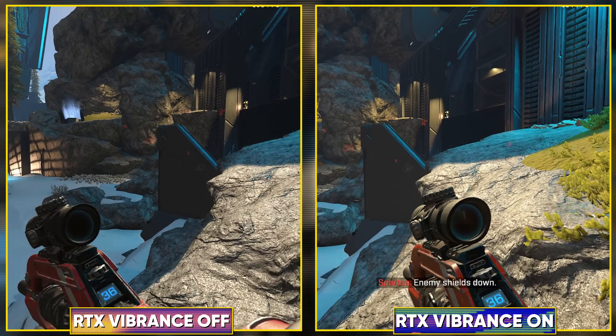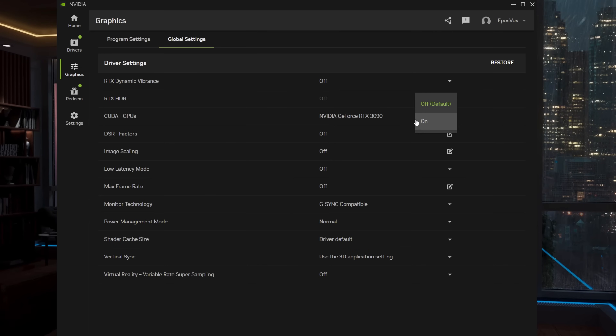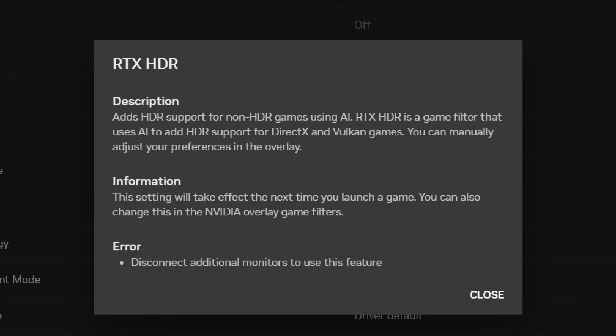We also have a toggle for the new RTX HDR feature, another AI-trained option that tone maps SDR content to HDR. This was originally introduced as an RTX video enhancement specifically for playing back video in streams, but Digital Foundry just showed off that it can work on games too now. This replaces the Windows 11 Auto HDR feature. Currently it requires you to only have one monitor connected to work, but I've been assured that an upcoming Game Ready Driver update will remove this requirement.